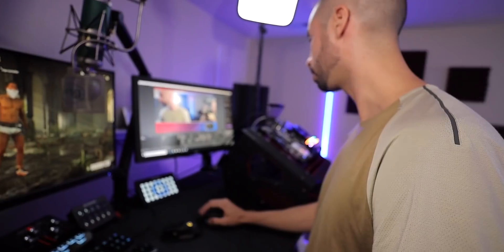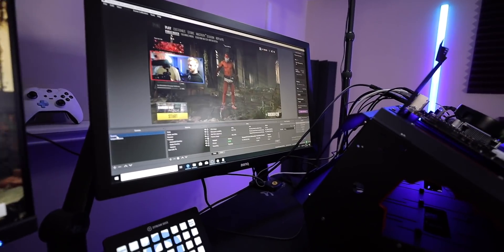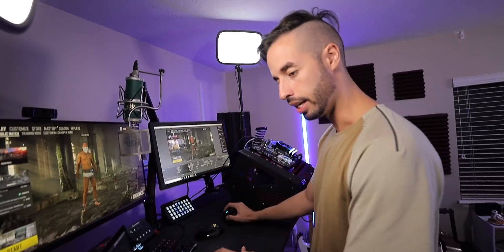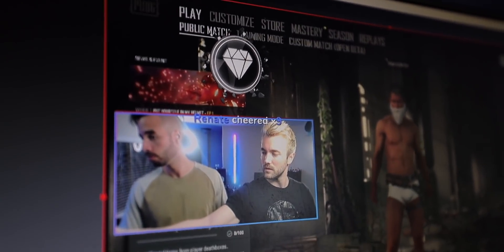Adding a fade transition — zero dropped frames. Next, we're going to do animated alerts. Got a solid animated alert — no dropped frames.